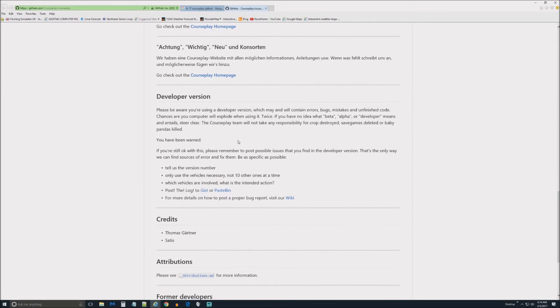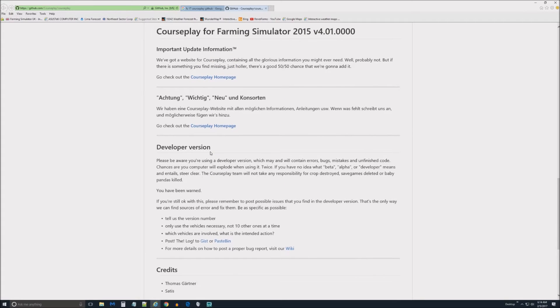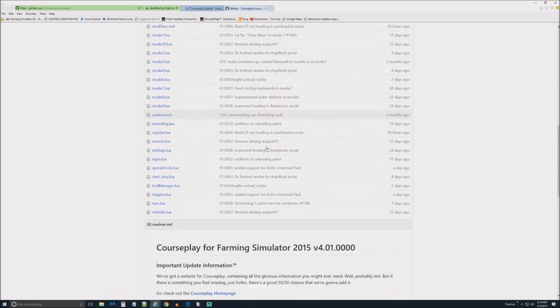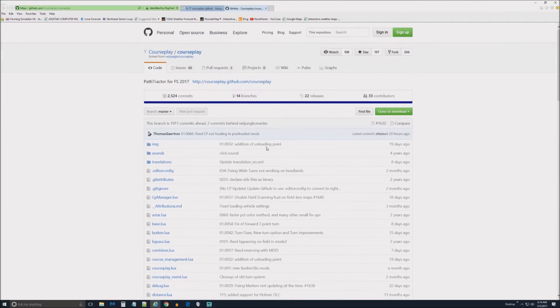They have some things about the developer version — you can read through all this, the instructions aren't perfect but they're pretty good, it's how I figured it out the first time. By the way, this is the very first recording so I might make a mistake. In any event, this is where you're going to click to get the latest developer version.